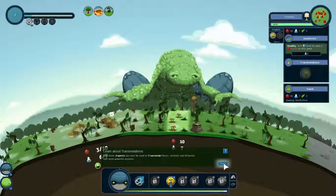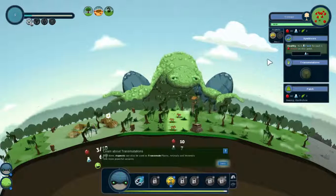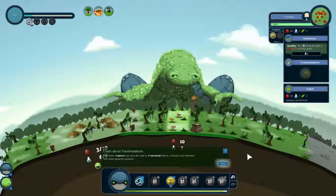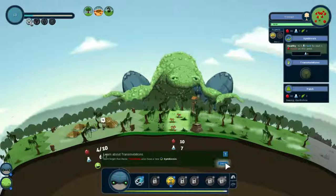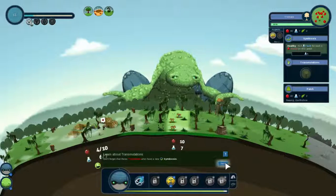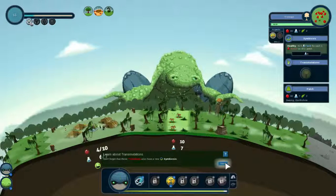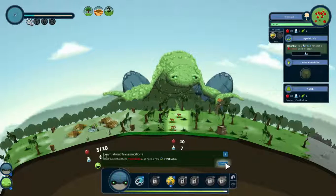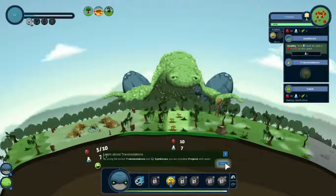Well done! Aspects can also be used to transmute plants, animals, and minerals into more powerful variants. We also get a new aspect pixel, so I could make a new growth aspect here. Don't forget that these tomatoes also have a new symbiosis. This can sometimes trigger chain reactions where you think something is a great idea, then you upgrade it and suddenly produce way less resources than before — because you destroyed a particular symbiosis.